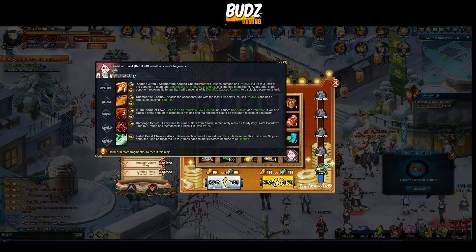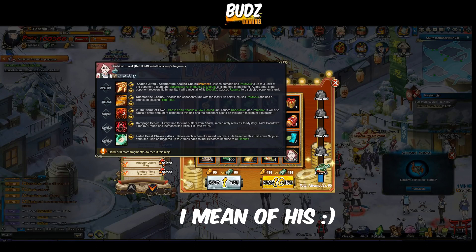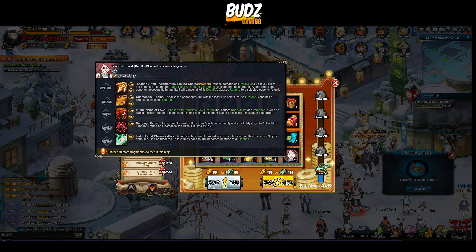Her mystery skill is Sealing Jutsu: Adamantine Ceiling Chains — it causes damage and paralyze to up to 3 units of the opponent's team and suppresses all immunity to debuff. If you use this on Itachi Susano'o, who is immune to debuff, she can probably remove that immunity for that round. As it says, if the opponent recovers its immunity, it will cancel all of its debuff.